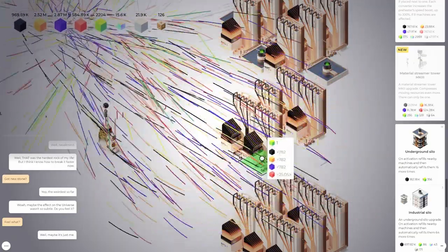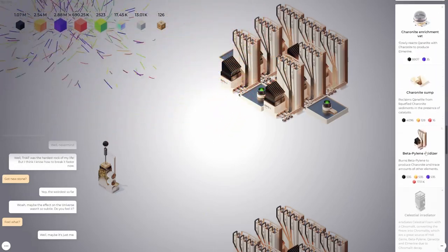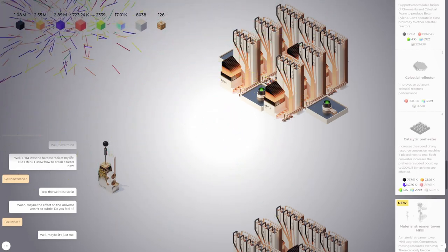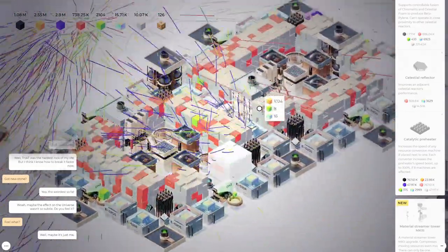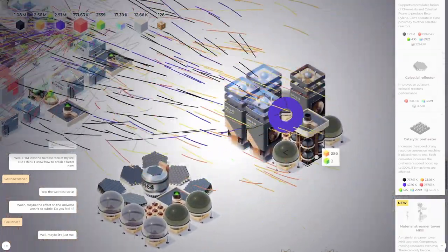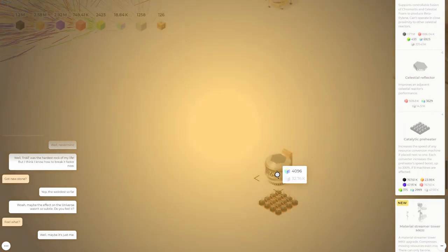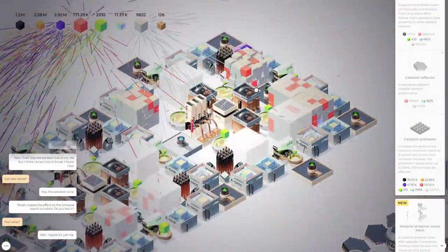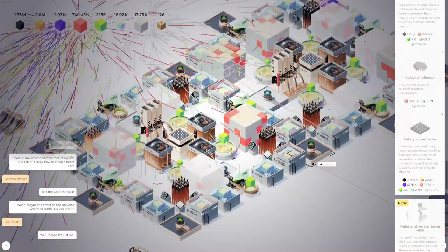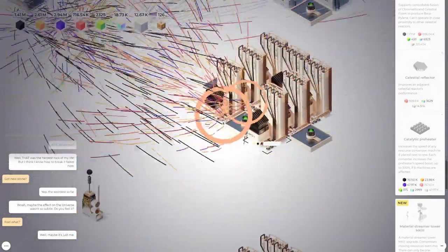If we put a preheater here and then do more oxidizers, these two oxidizers are going to get double preheated. Let's get rid of this setup. We can't afford a preheater yet. Not almost — we need foam. These things are out, I can hear them knocking away. In order to get this celestial foam back up for another preheater over here, I might have to think about this layout — how to get the most of it.